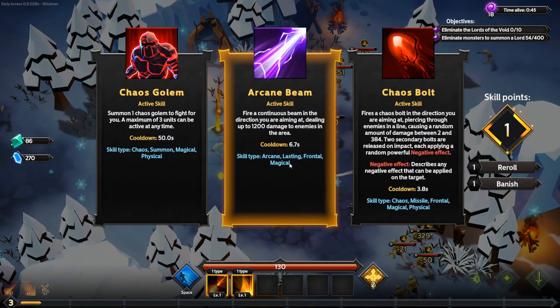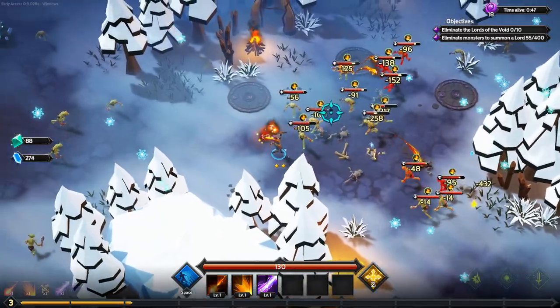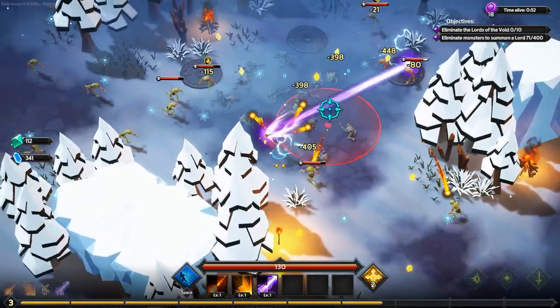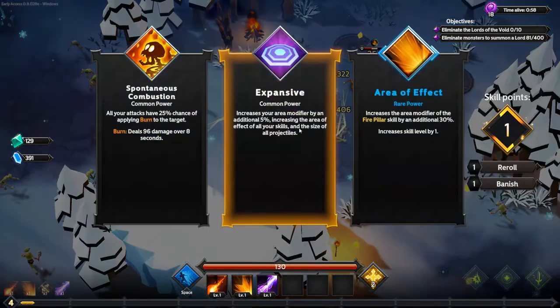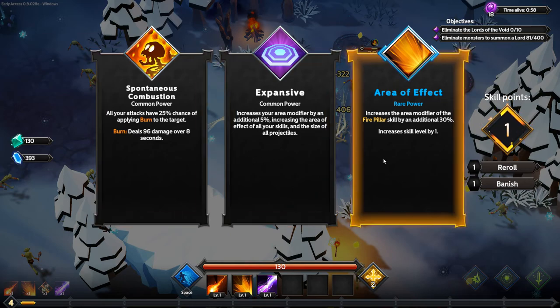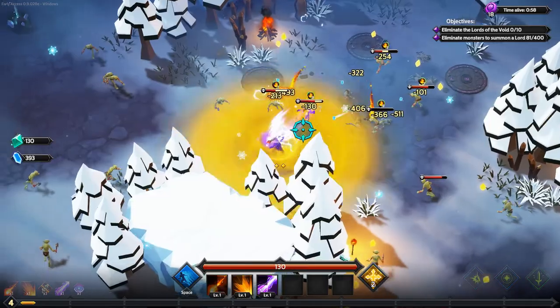I'm trying to group enemies together. I picked Arcane Beam — it does a high amount of focused damage. Hopefully the game knows what I'm trying to do and will offer the skills I need. I get offered area-of-effect Fire Pillar but I'm not going to use Fire Pillar in this run, so I pass on that.